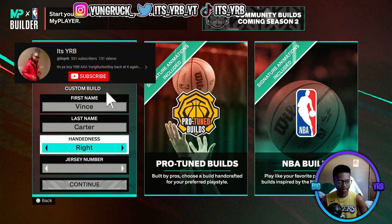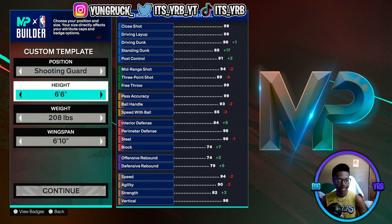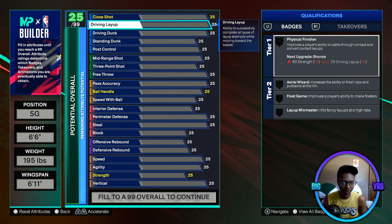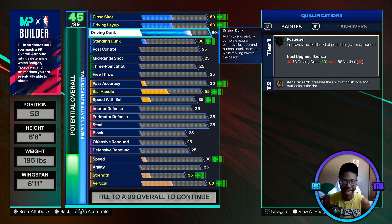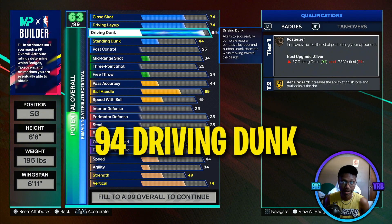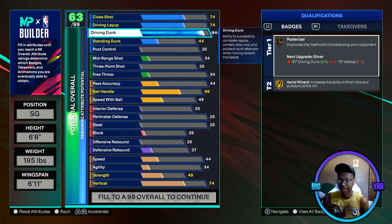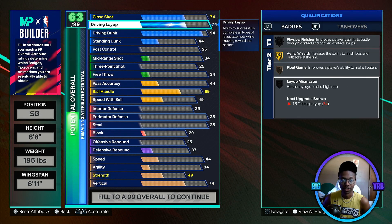For the cap breaker version: name is Vince Carter, hand right, jersey number 15, still a shooting guard, 6'6 height, 195 weight, 6'11 wingspan. For cap breakers, we're gonna start with driving dunk at 94 instead of 96 — because you get plus five with each cap breaker, we're saving attribute points to put elsewhere. Later on you'll get a 99 driving dunk for Legend Posterizer and Legend Aerial Wizard. Driving layup goes to 75 to get Layup Mix Master on Bronze.